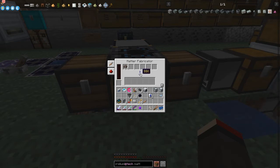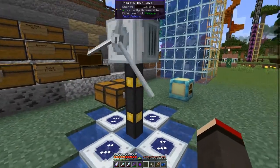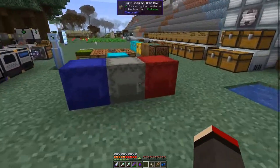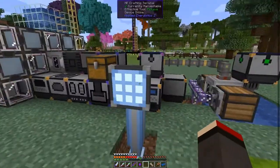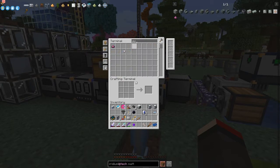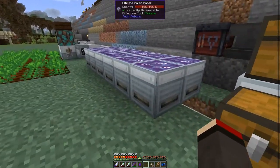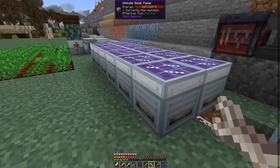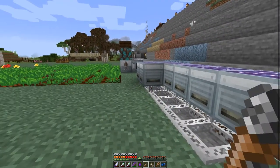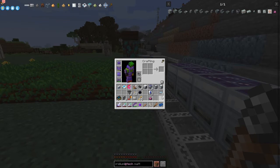The machine needs 10 million EU so I need to increase the power. One way to do that is to upgrade the solar panels. We've got one UU matter already and we can use UU matter to make the next level of solar panel. We need eight of these panels - let's get the right wrench out. Looks like we need six... actually we need two more like that.